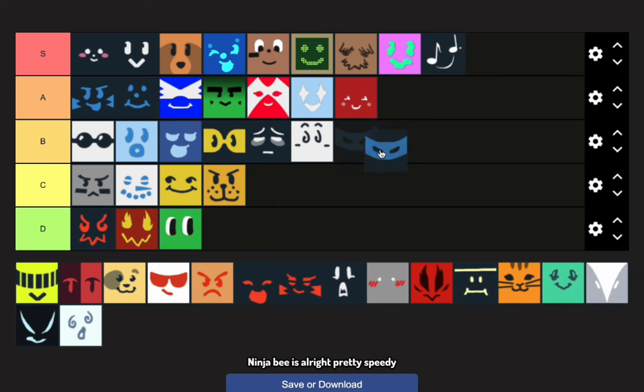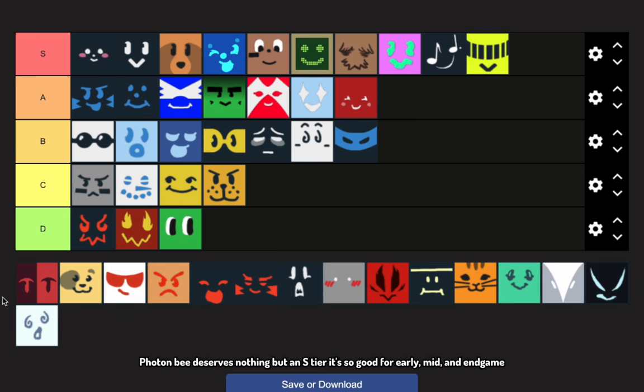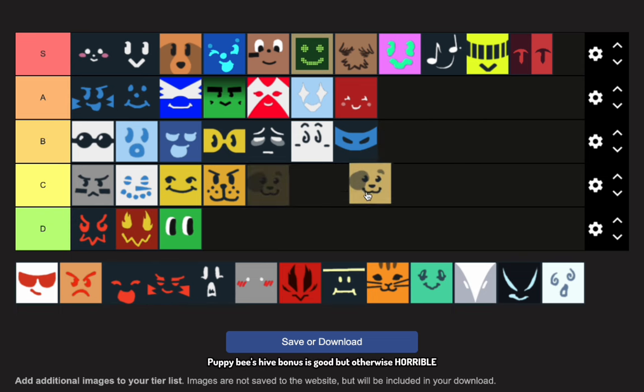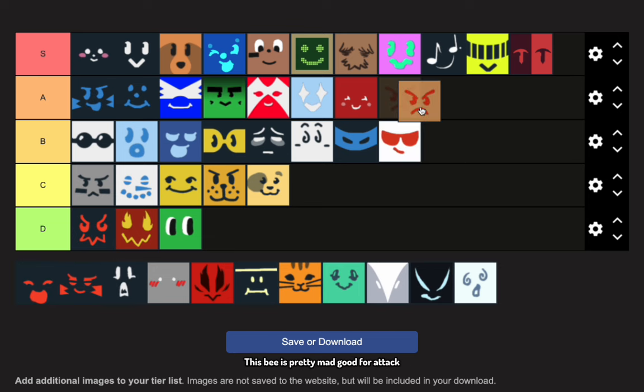Music Bee is just so amazing. Ninja Bee is alright, pretty speedy. Photon Bee deserves nothing but S tier — it's so good for early, mid, and endgame. Princess of red hives is really good support for red and white hives. Puppy Bee's hive bonus is good but otherwise horrible. Rad Bee is pretty rad, just like Cool Bee. Mad Bee is pretty good for attack.